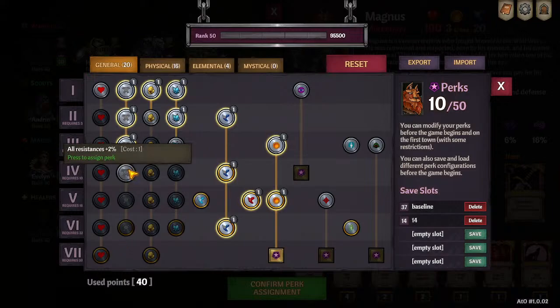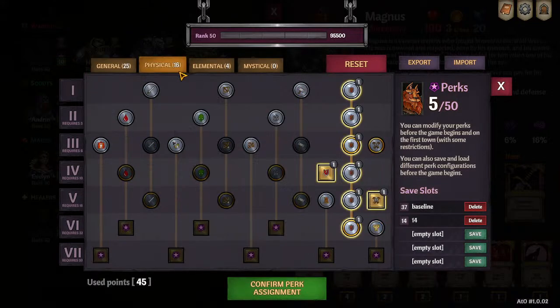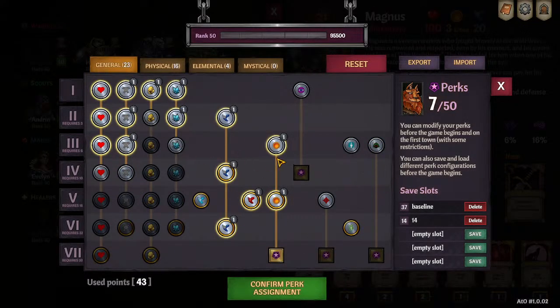So there's no reason not to go all the way down this resistance tree. Do get all the other stuff you need — this is just my base Magnus showing where I always want him. I'll talk about these skill trees later, but in general: resistance over health. That is all. Bye now.